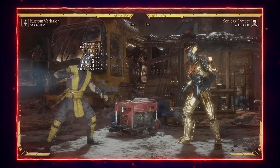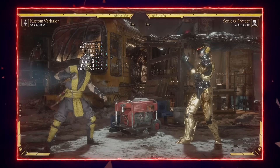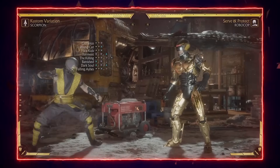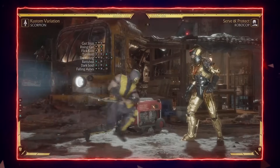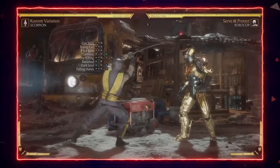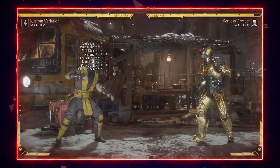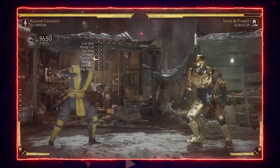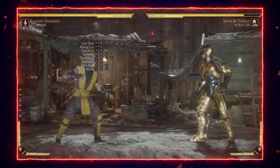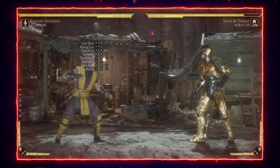You need to do single-button hit confirms with back two, which I'll get into detail about later in the video. What makes back two so good is how far it goes — I'm all the way back here and back two is still connecting. The whole string goes very, very far. The only issue is it's so minus that it's punishable if you do it on block, so I would never just do that move on its own.